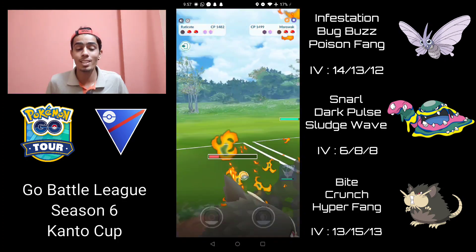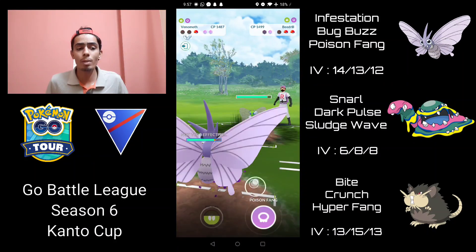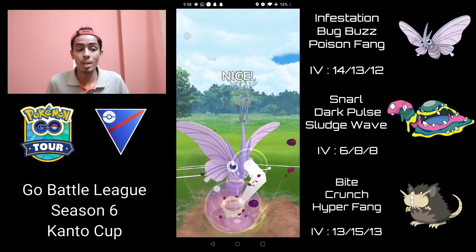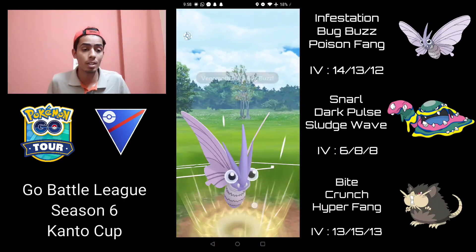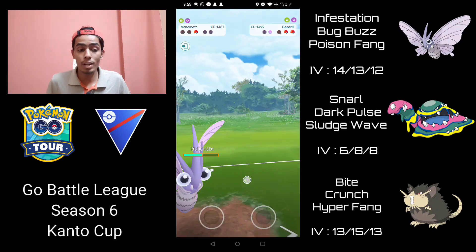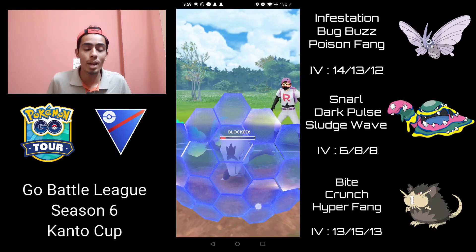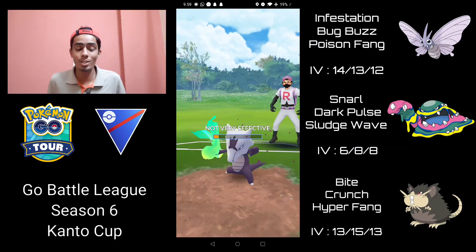I let a move go through and it ends up being a Fire Blast — that almost costs me the game. They make a switch into their Beedrill so I come in with Venomoth. They stay in — I shield up, but this is pretty tricky. I get to a Poison Fang just in time and it gets the shield from Beedrill — extremely close. I go for Bug Buzz and then they go Fell Stinger, which I shield — probably shouldn't have. They bring in Alolan Marowak, I get to a Poison Fang which probably gets the shield, then another Poison Fang just in time — it takes out the Alolan Marowak and wins the game! Extremely close battle.